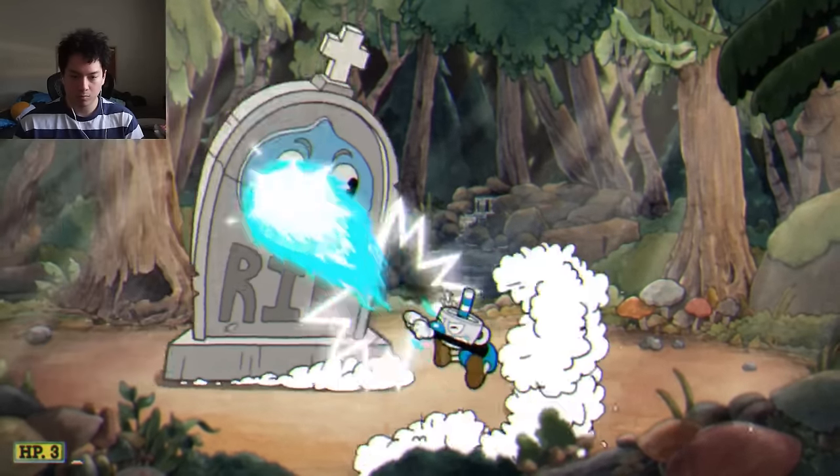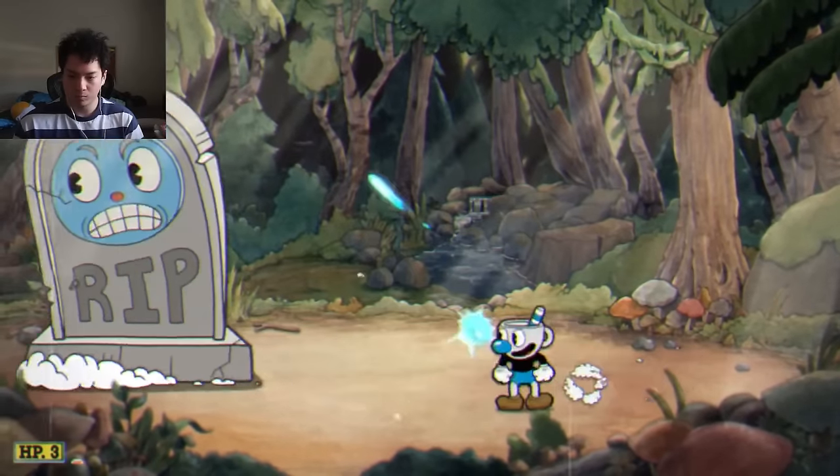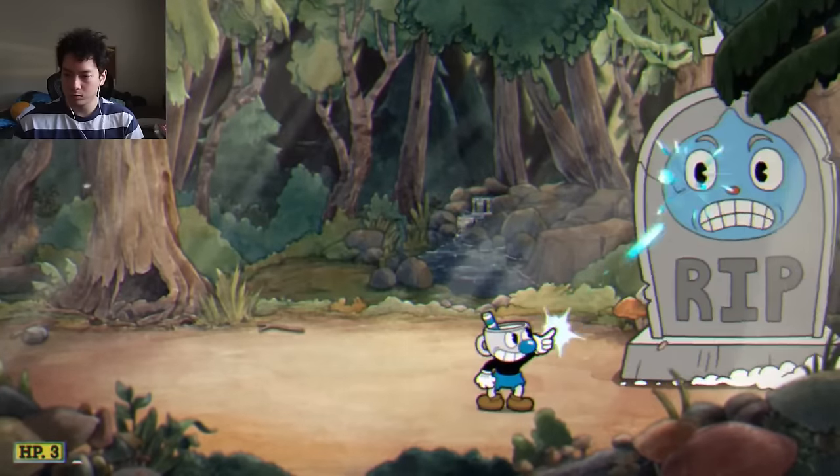The second phase, the exact same thing — just pepper him with the peashooter and run away from him when he bounces around, and don't forget to duck under the giant fist. The third phase, even easier. This entire boss fight is easy. It's like this boss is the Weenie Hut Jr. of Cuphead. I don't know what the salty Splatoon equivalent would be — Grim Matchstick, the Devil, King Dice. I'm not sure yet.